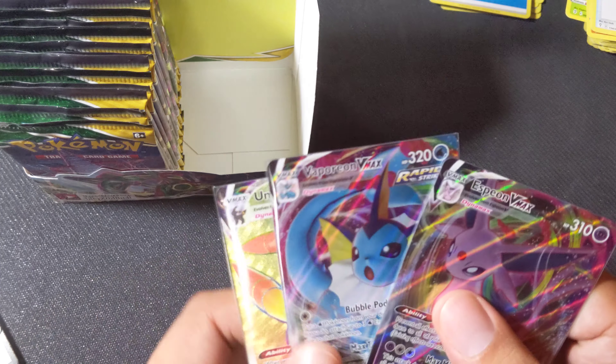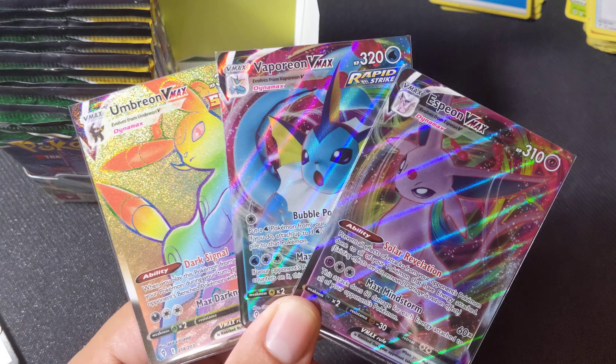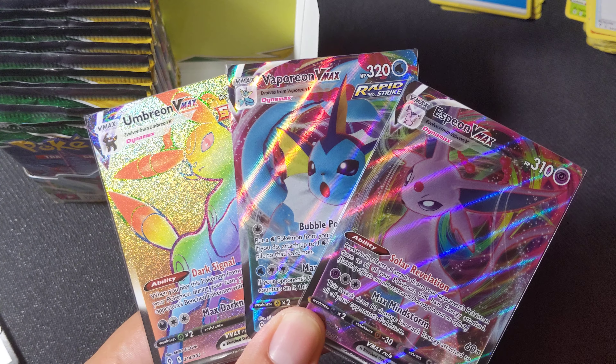So out of 18 packs on one side, we got three evolutions and one Rainbow Rare. So that's not bad.